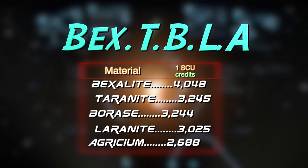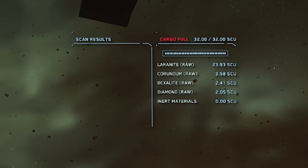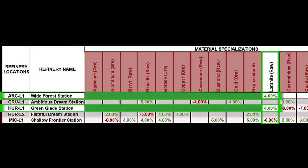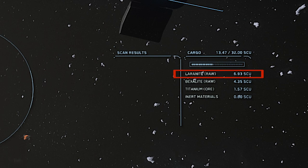Getting the most credits for your most expensive material is ideal, but if you've got two or three times more of a lesser but still valuable material, you want to choose your refinery based on that. In this example, I've got 2.4 SCU of bexalite, which is the most valuable material I'm carrying, but I've got 24 SCU of laranite, which is also very valuable. Since I've got a lot more of it, it's going to net me the most credits. With that in mind, I'm going to look for a refinery that'll give me the highest yield for laranite — that'll be either HRL1 or ArcL1.